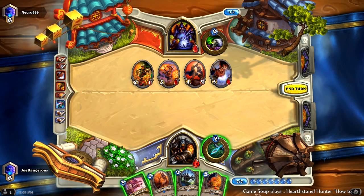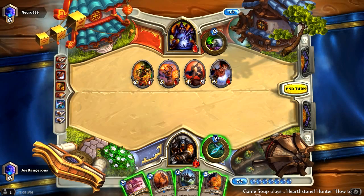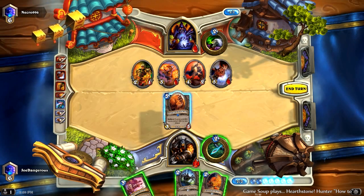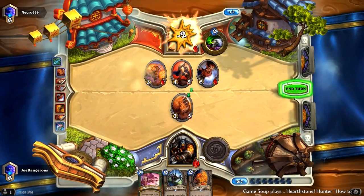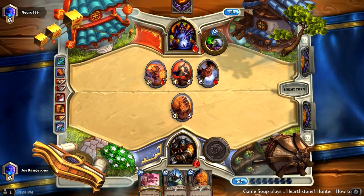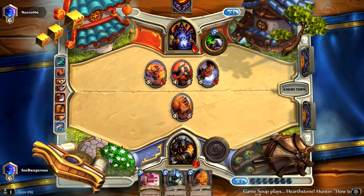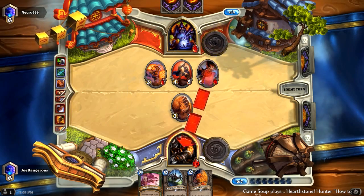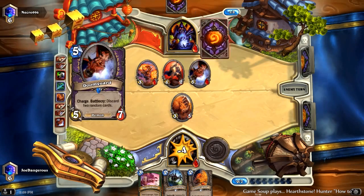So we'll prevent lethal here and shoot him in the head. Next turn we definitely have lethal, but there are several cards in this deck he can draw into, and he's going to life tap obviously. He knows he has to — he knows we kill him. Oh, he's got it. Soul Fire. Yeah, he probably just drew Soul Fire. So that's how it goes. Or Doomguard. So we lost to a top deck, which kind of stinks.